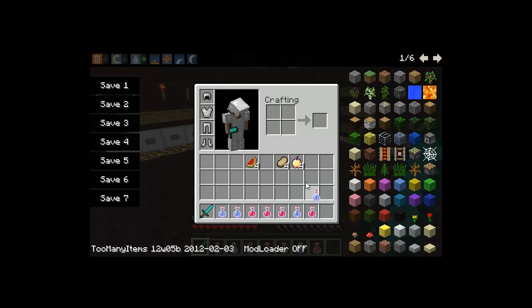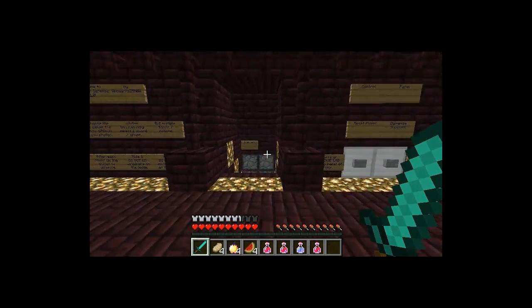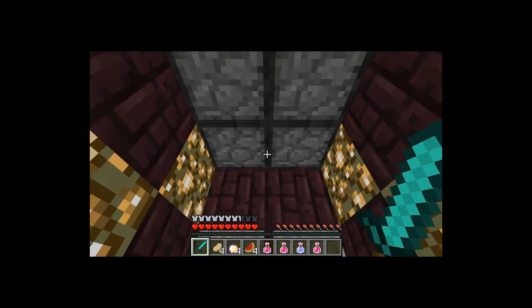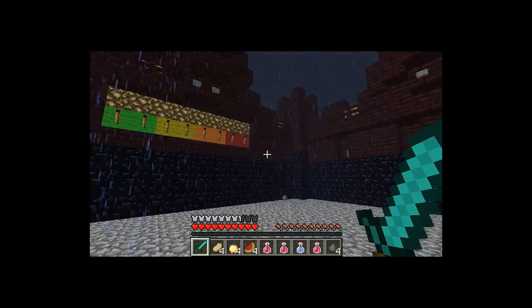And then you arrange them any way you want. I'm probably not going to really use the potions, I'm just going to do a quick game here. And once you're ready to go, you'll head on in here, the door opens up, and you enter into the field. And now, it's pretty simple.